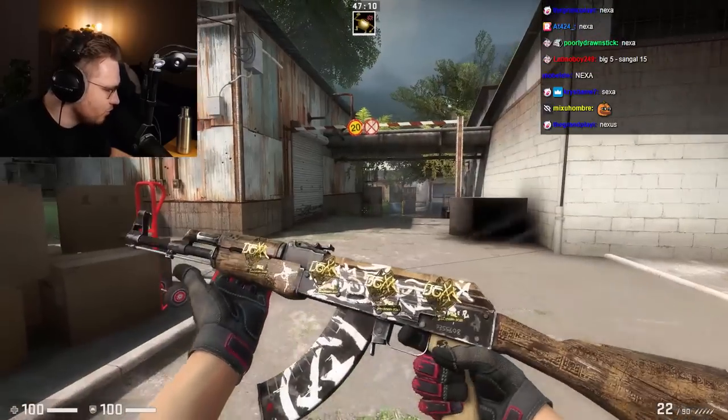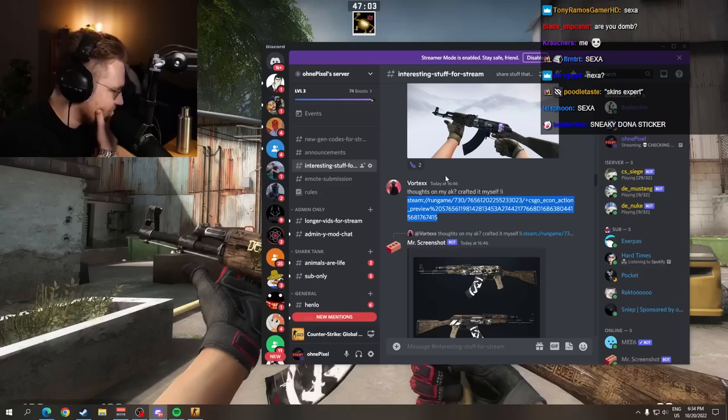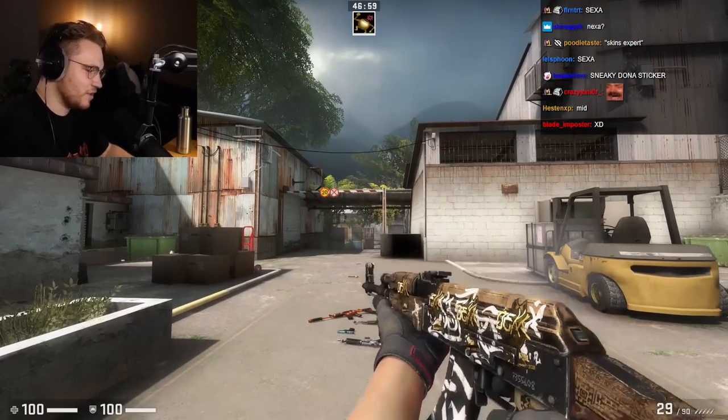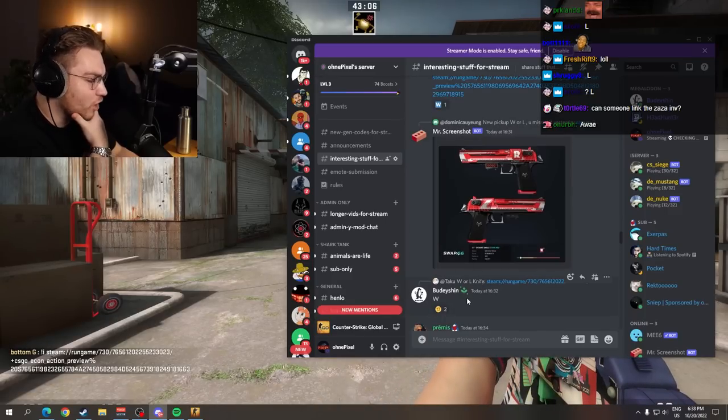What player is that? Nexa? What the f**k, I got so confused for a second. I'm like, what the f**k? G2 lineup? Hold up, who is this guy? Damn. That's a throwback. I missed this G2, I'm not even kidding. This G2. Booty says, Booty comments — W. What the f**k? Booty actually checking the stuff himself. Let's see — it's a Huntsman Black Pearl. It's a fake Booty.